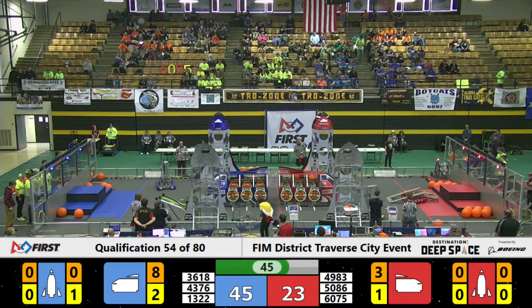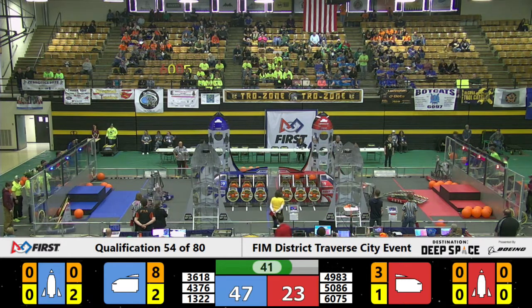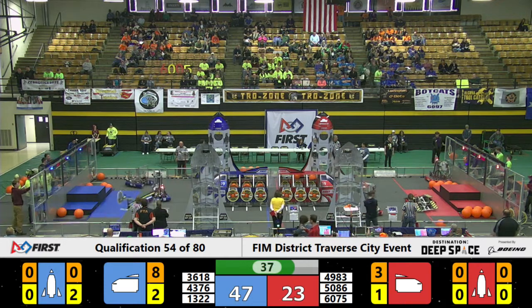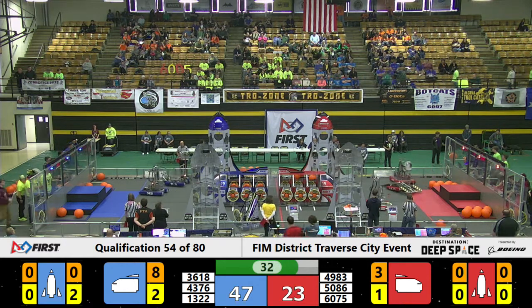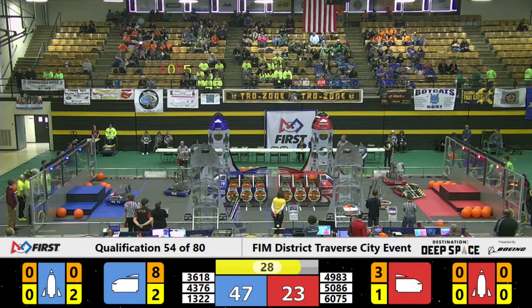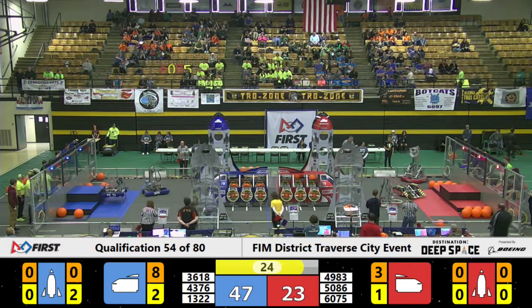Meanwhile, the Cleaners also dropping a hatch panel on the Blue Alliance. In the human loading zone down on the Blue Alliance, moving like lightning — that's 13-22. They're going to come in and finish that job, trying to place that hatch panel on the lower half of that rocket. Giving them a moment to see if they will make it stick — it's hanging on by a thread.